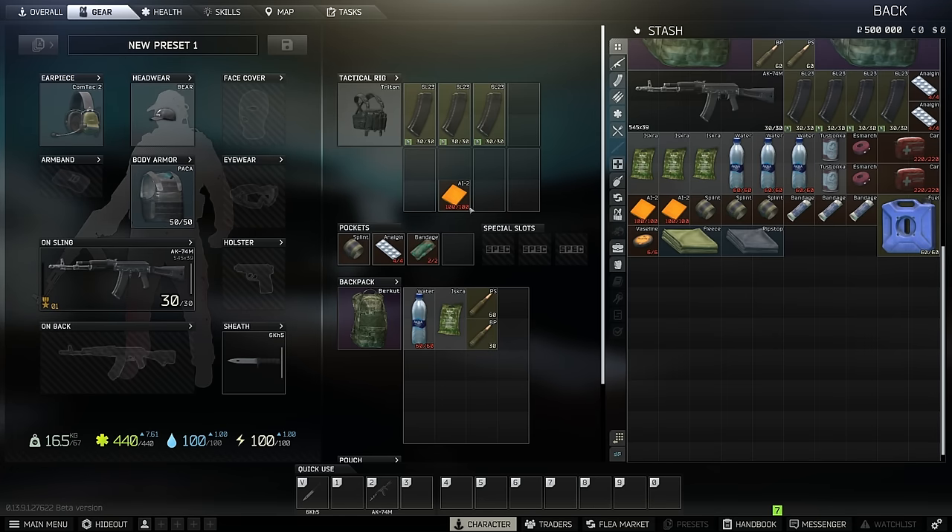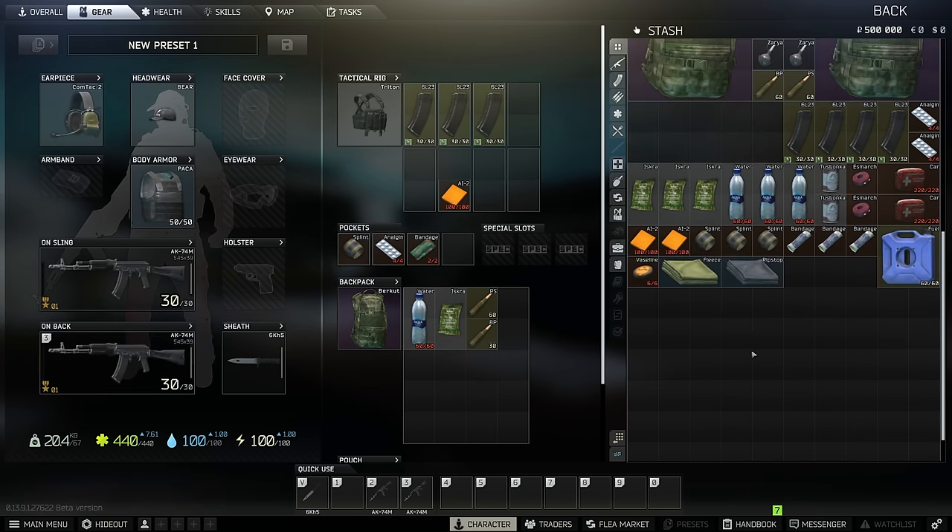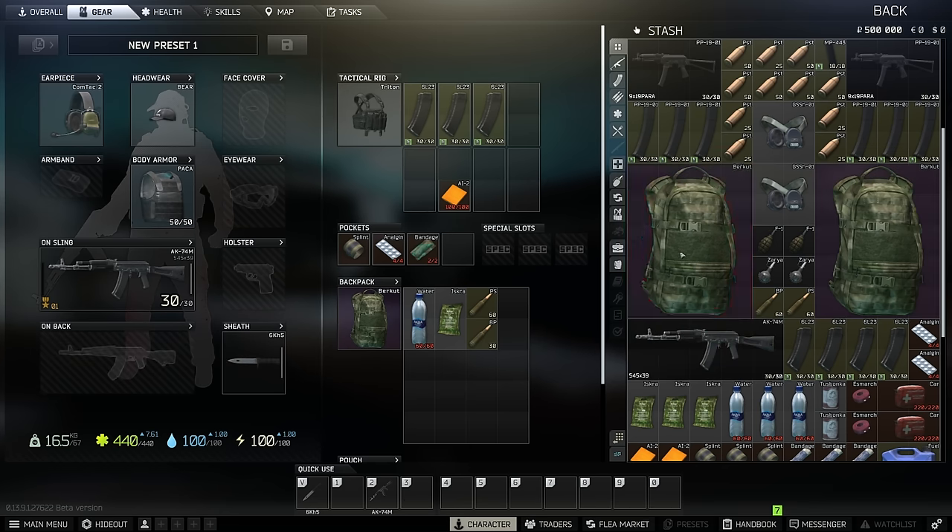Heading back to the gear tab, let's go over the four icons at the bottom of your character. The first is weight — everything is in kilograms in this game. Basically every time you go into a raid you're going to be near overweight. Once you get to around 40–45 kg, you're going to start slowing down pretty noticeably. Try to keep it under 40, but you will go over.